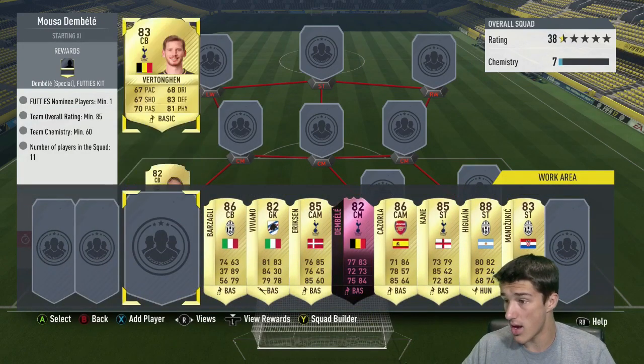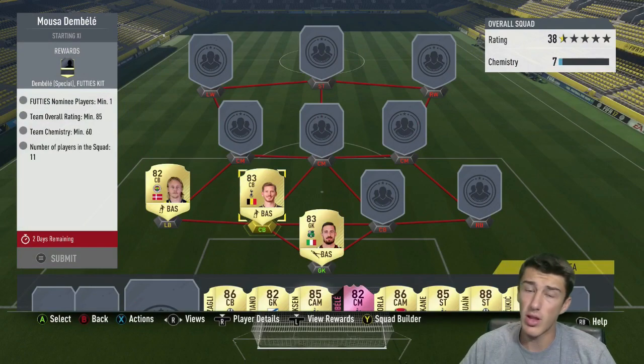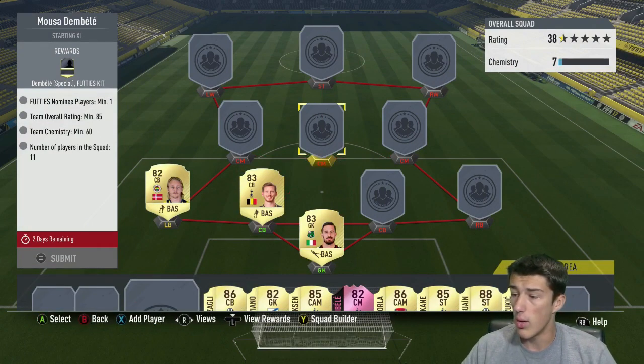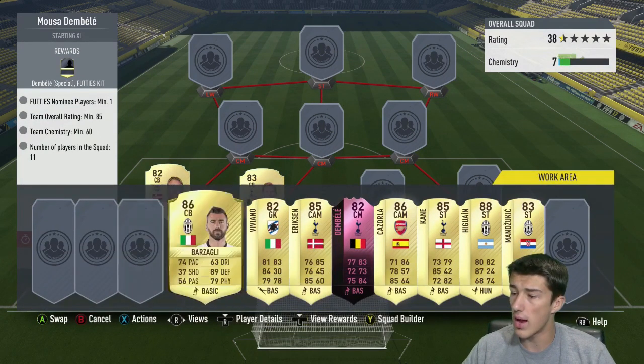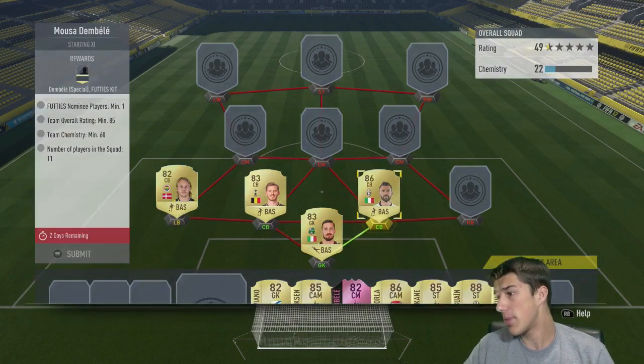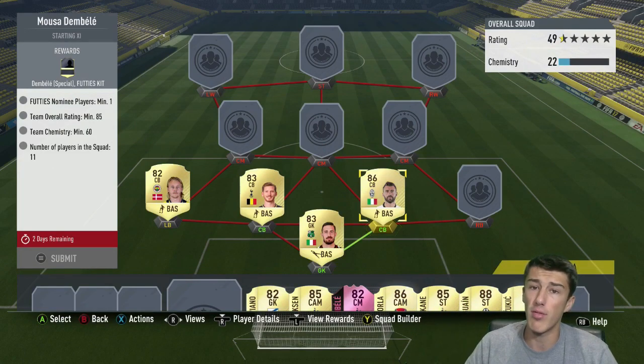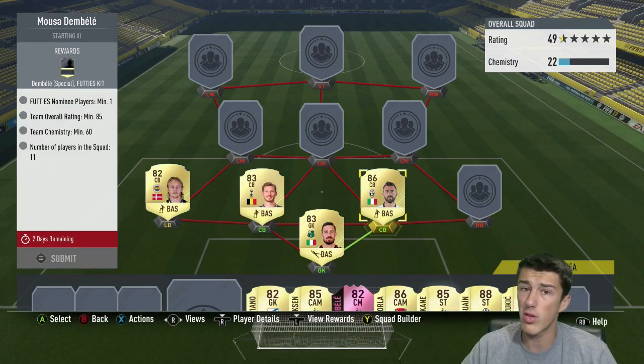Then we've got Vertonghen at center back. We were able to pick up that Vertonghen for 3,700 — he might rise a little bit given the fact that he gets a hyperlink with the Dembele at midfield. At right center back, we're going with Barzagli. He's the first player we've got from Calcio A — he's 86 rated. He's a little bit expensive, about 17.5k for that 86 Barzagli. But we only go with 3 players 85 and above in this entire squad, so he's one of those expensive players.